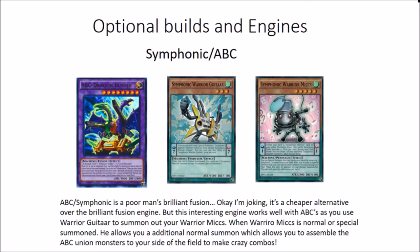Another optional build is Symphonic ABC. I have this deck - if you folks want me to do a deck profile I'll certainly do one. I don't have the Galaxy Soldiers but you can still play ABCs without it. Symphonic ABC is a cheaper alternative to Brilliant Fusion for budget players. It's an interesting engine - you use the guitar to summon out your Warrior Mikes, and when Warrior Mikes is normal or special summoned he allows an additional normal summon, which helps you assemble ABC monsters on your field very quickly to make some crazy combos, so you can link off, make Decode Talker with ease, and make anything you desire.